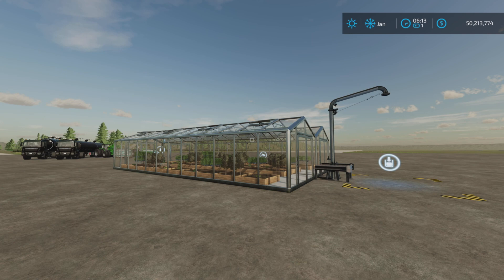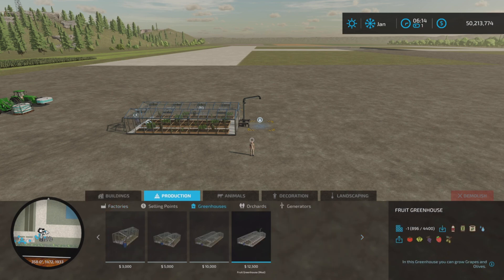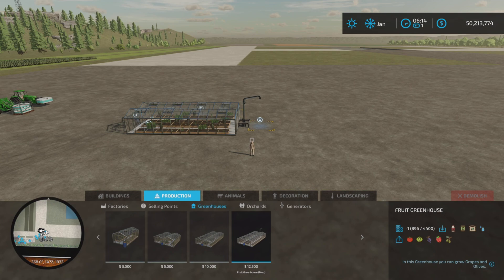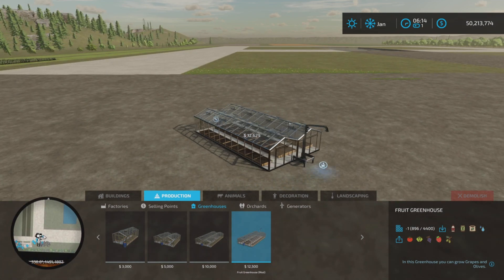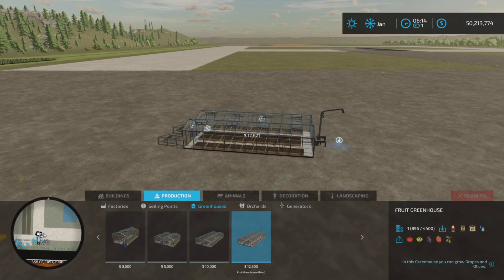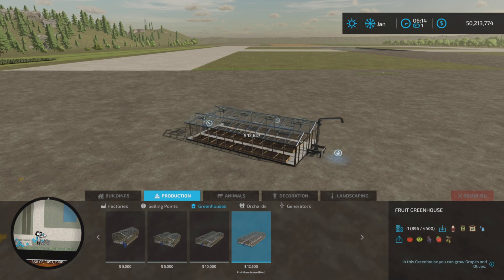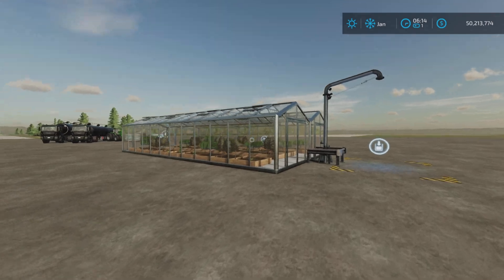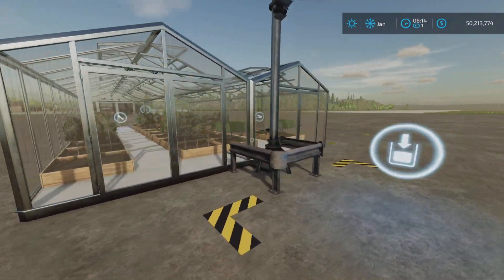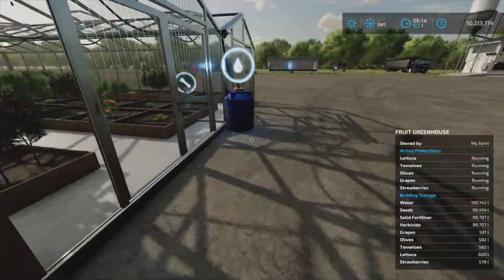Let's look at the greenhouse first — still found under Production and Greenhouses. There it is: twelve thousand five hundred dollars. It takes herbicide, seeds, dry fertilizer, and water, and now produces tomatoes, lettuce, grapes, strawberries, and olives in bulk — not in pallets, so pallets will not spawn. This is the input area for dry goods and liquid goods.